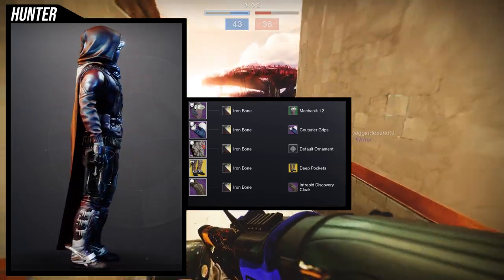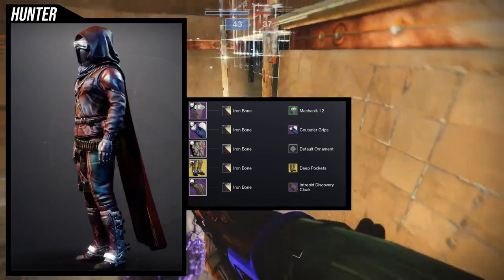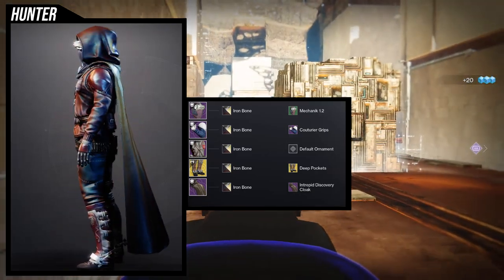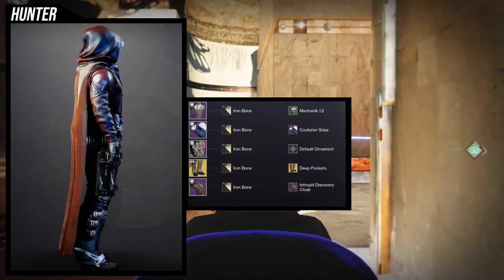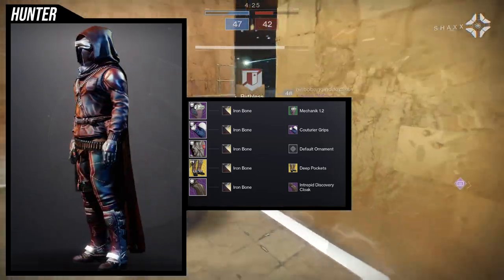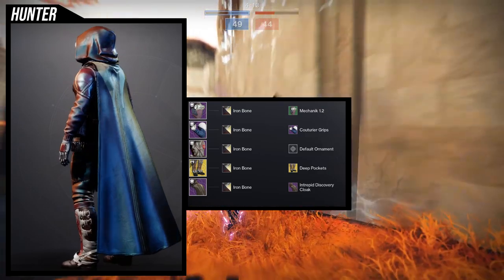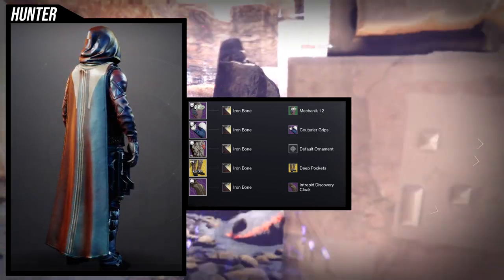Honestly, you can switch the arms and chest piece and probably be better for it. If I were to switch, I'd probably use the pirate chest piece from Season of the Plunder, and for arms I'd use a green armor piece that's one of my favorites for a cowboy look. The boots are really the glue holding this together. For the shader we're using Iron Bone because it gives off a very cowboy feel, but be aware that any armor piece in this set will be super chromed out.